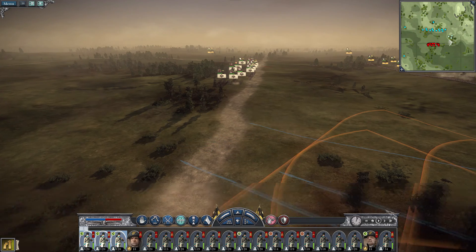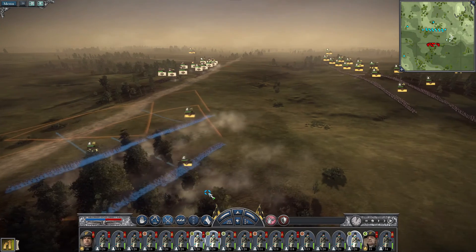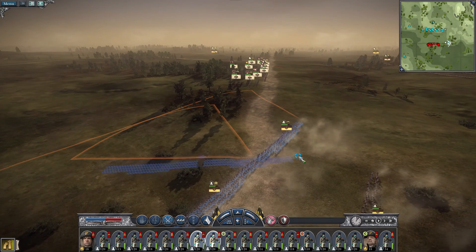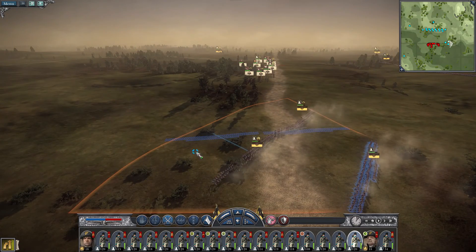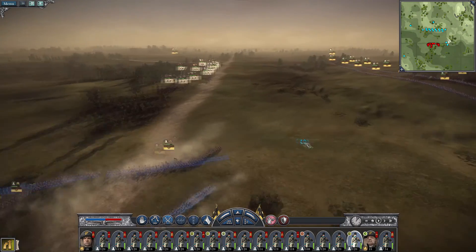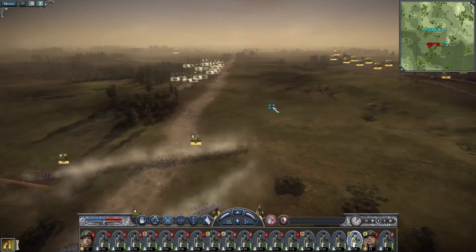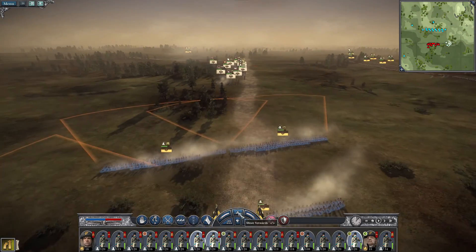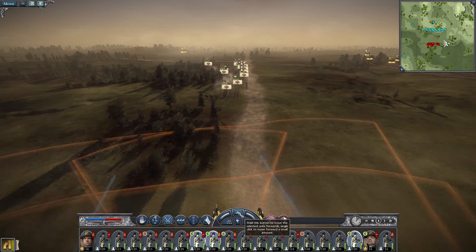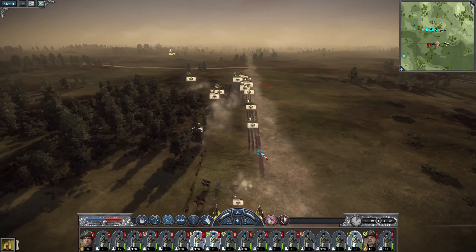We're just slowly encroaching on the enemy flank. We've got to watch out for that cavalry. We've also got to watch out for this mine if we advance in the other direction on their left flank, but so far that doesn't seem to be a huge issue. They seem rather content to just sort of hang back. I think they're aware that they are actually at a disadvantage.